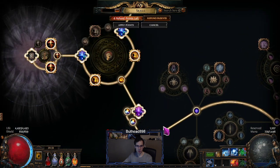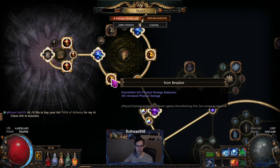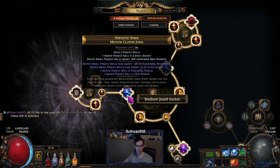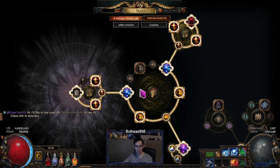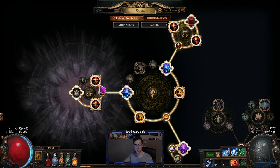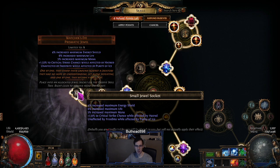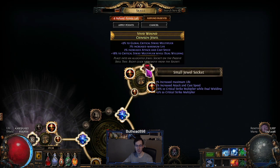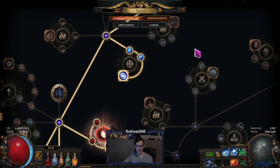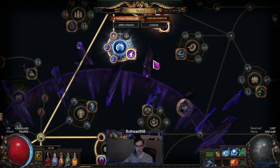On the other side, the cluster jewel I'm using right now is a large with battle-hardened, force multiplier, and iron breaker for more damage. The double medium clusters both have towering threat and vast power, because that's what gives you more AoE and more damage per power charge. I have one watcher's eye with crit strikes while affected by hatred, and another with life, crit multi — that's all they are.